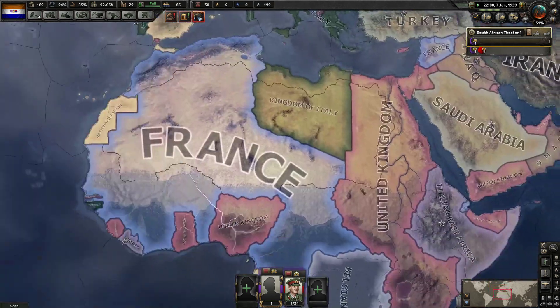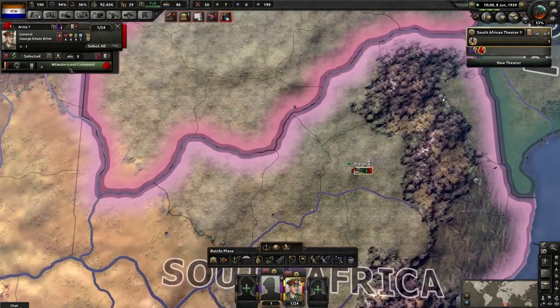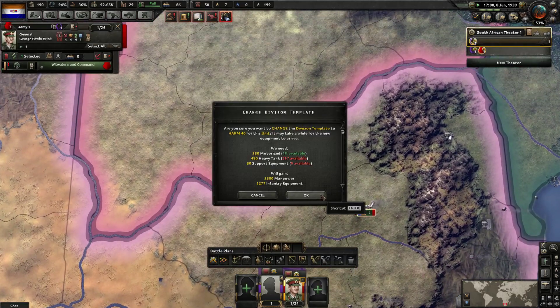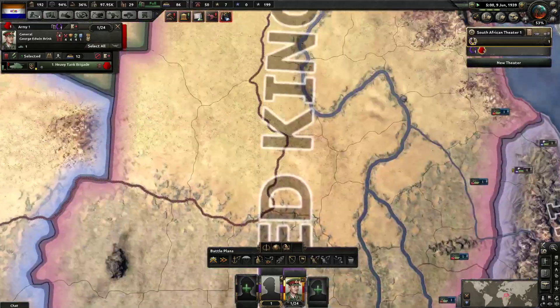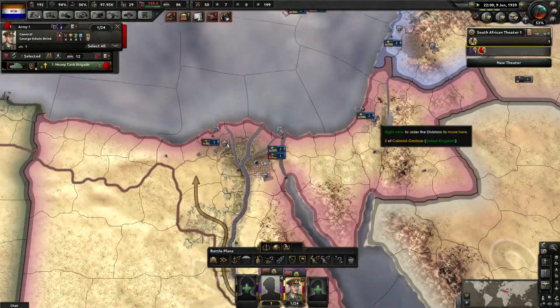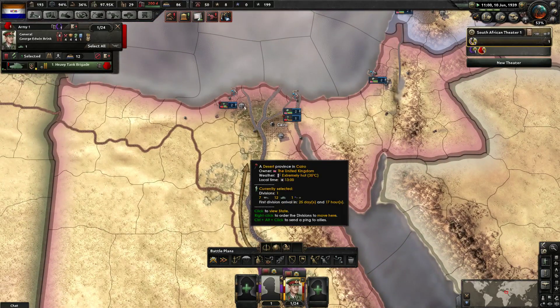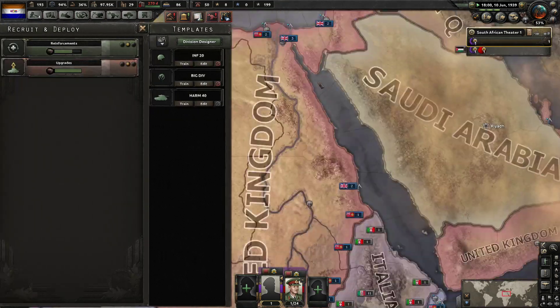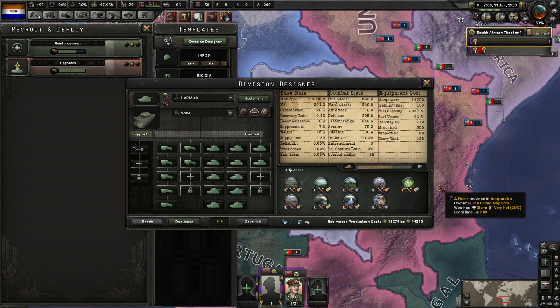I need to make units soon. What templates did you guys do? I'm doing 7-13. Okay that's fine - except buy from Ireland.